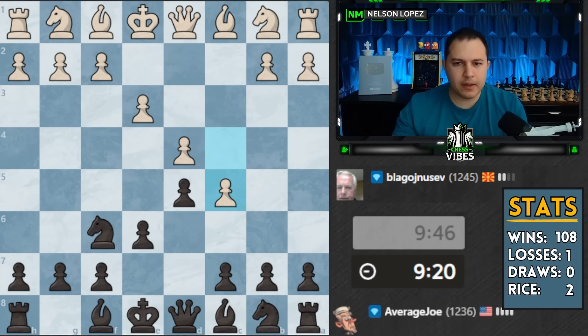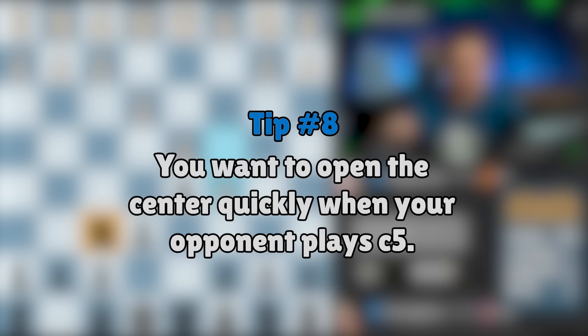I like having the rook come up. Whenever someone plays c5 - this is very important to understand - they are gaining a lot of space, and if you allow them to have that space for the rest of the game, you're going to be in trouble. But what is the drawback to this move? They are not developing a single piece; they've only made pawn moves. I have a piece ready to go, which means you want to probably try to open up the center quickly, sooner rather than later.